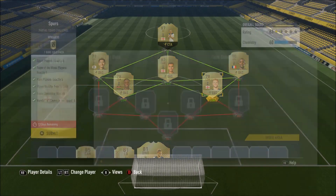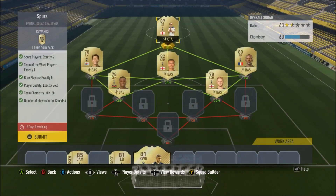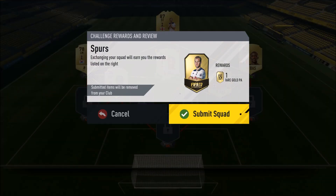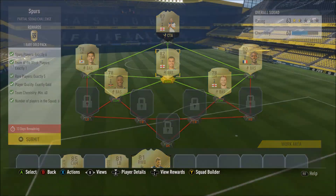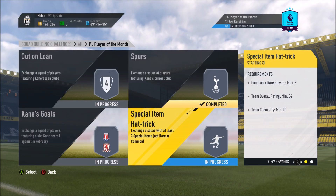Let's go ahead and run through the players. We've got Eric Dyer here — or however you pronounce it — and Victor Wanyama at the other CDM spot. We've got Sizoko at right mid, Saan at left mid, Dele Alli at center attacking mid, and then the Inform Harry Kane at striker. That's by far the most expensive squad. We turn that in and we get a 25k pack and a step closer to the Player of the Month Kane.